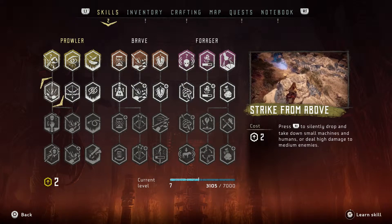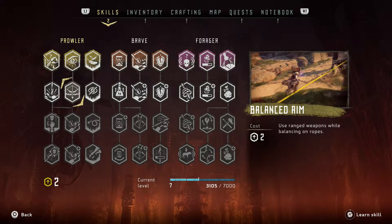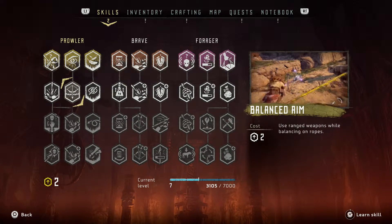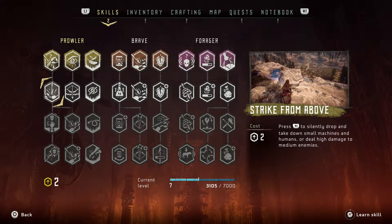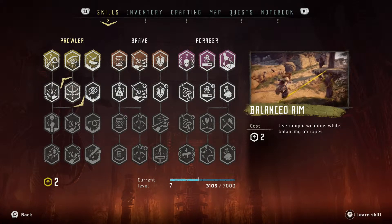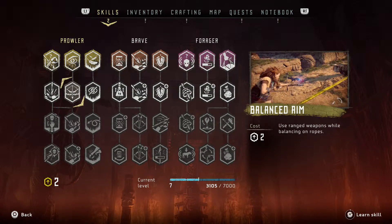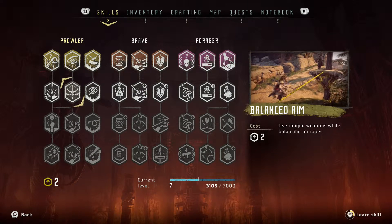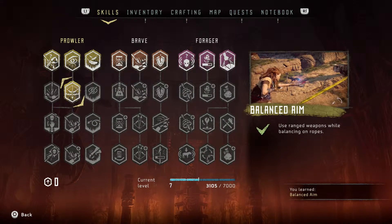So it's Strike from Above versus Balanced Aim. Strike from Above would be nice, but I think we're gonna go with Balanced Aim — that'll add a little more versatility to our movement. Let's go ahead and go with that one. Boom, and there it is. We've gone through all our skill points.